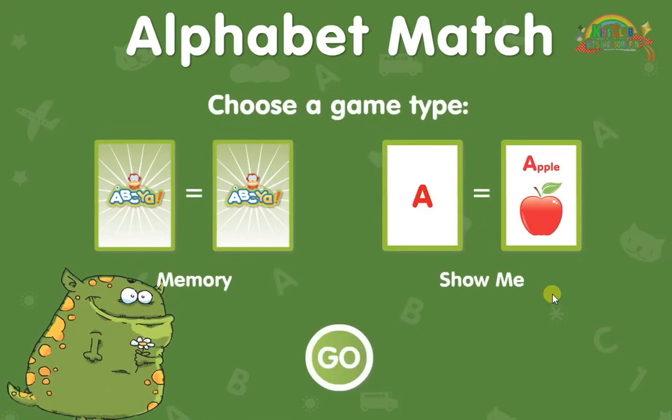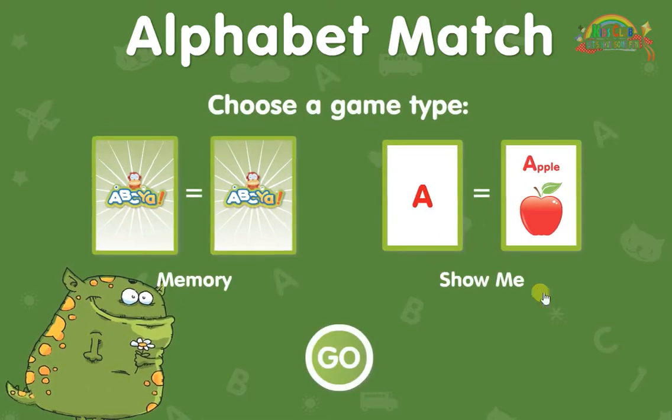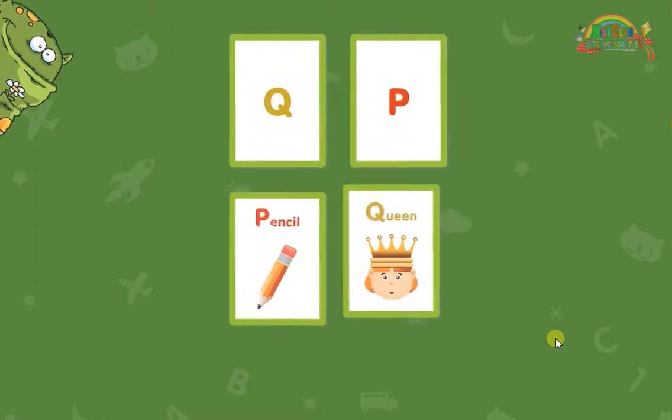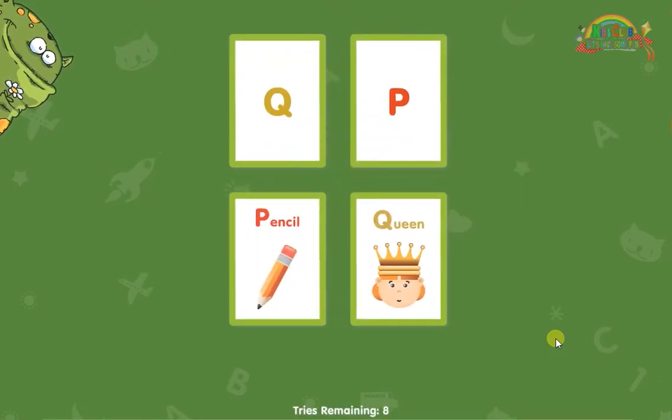Choose a game type and press go. Memory. Show me. Match the cards in as few tries as possible.